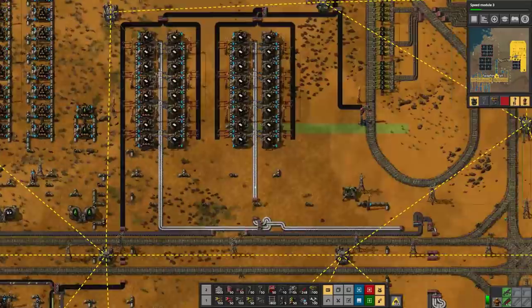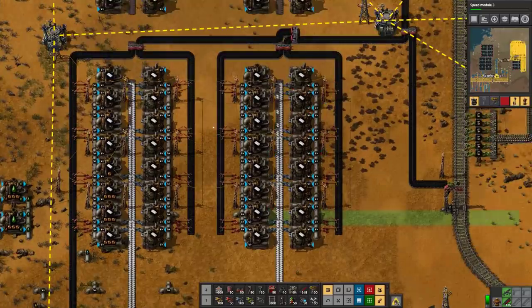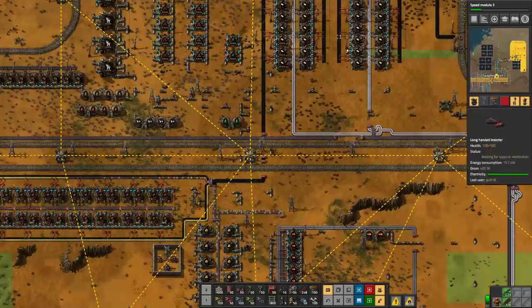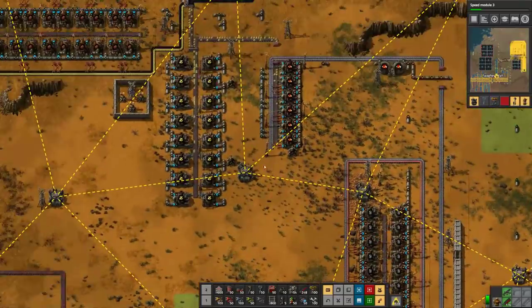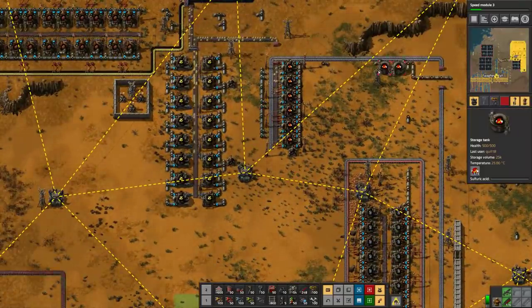I'll probably limit it to this right now — that's quite a bit. There's some petroleum consumption over here, which now that it's backlogged we're not really going to use petroleum over here anymore. I'm surprised it's still draining that much. What else are we using petroleum for? Batteries, sulfur, sulfuric acid — and we do use a lot of sulfuric acid now.